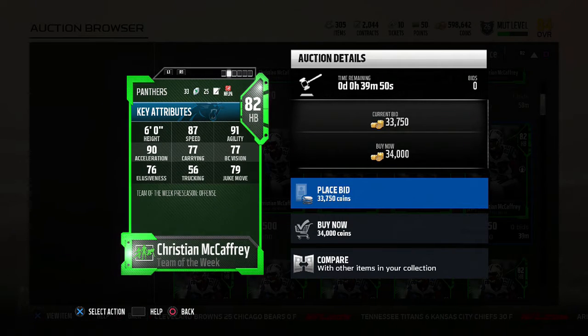This card has speed and this card can catch. The only thing you have to be worried about is the carrying — 77 carrying, he will fumble the ball. But this card is one of the best budget cards in the game right now.